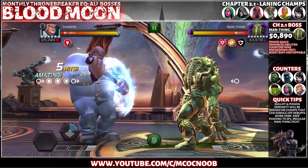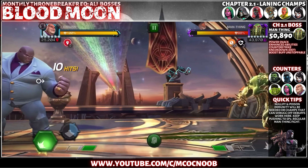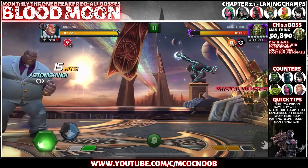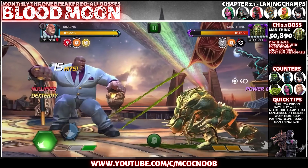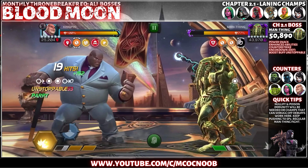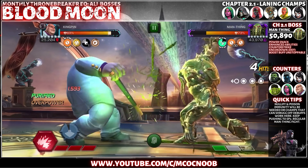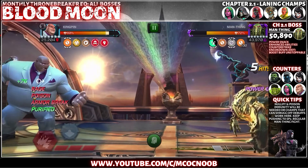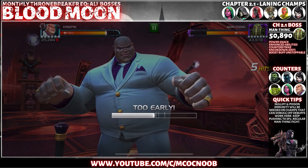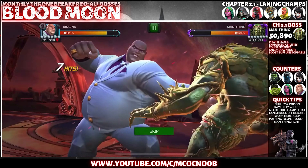Chapter 2.1 is going to be Man-Thing with nodes: Power Snak, Enhanced Abilities, Counter-Strike, Knockdown Damage Over Time, and Boost Buff Unstoppable. Make sure you bring a champion that is poison immune — nullify immunity will also be great because he won't be gaining much power and you can run through the fight easily. Or you can bring someone like Kingpin who can shrug off debuffs and use them to his advantage, converting poisons and armor breaks into damage.